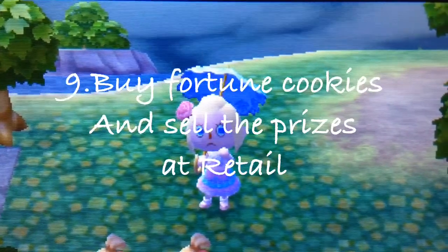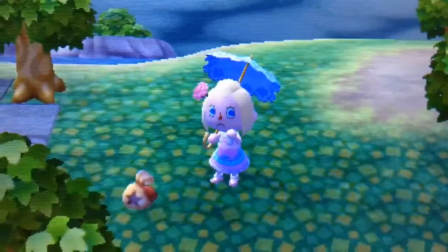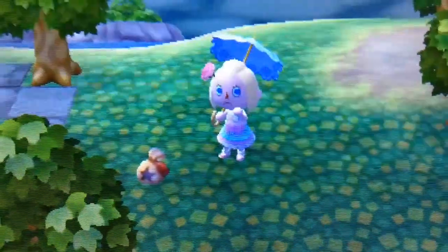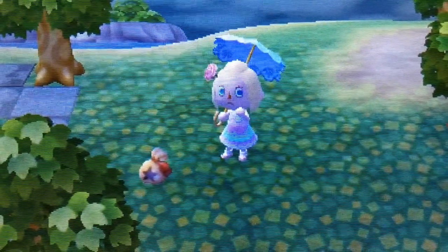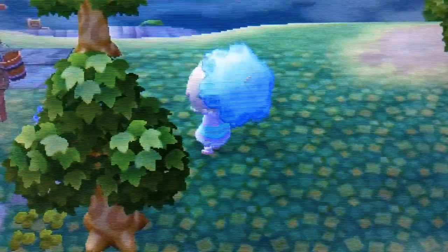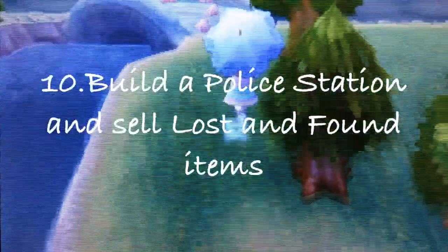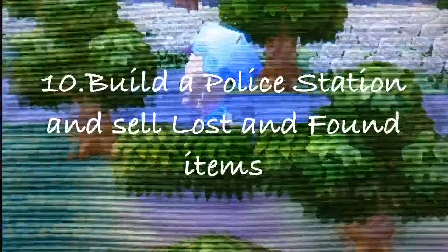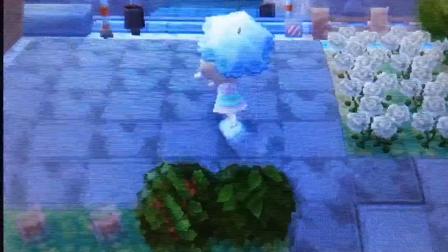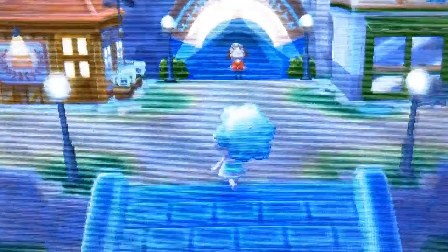Buy fortune cookies — you can buy them with play coins, and if you already have the item or prize that comes with the fortune cookie, you can sell it at retail for a very good price. You can also build a police station and sell items from the lost and found, because nobody really takes them anyway.